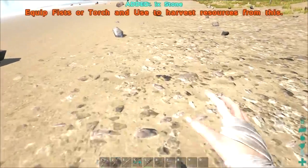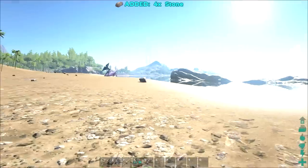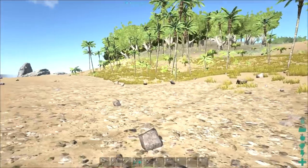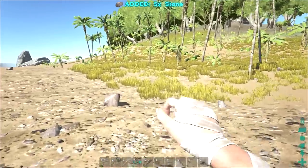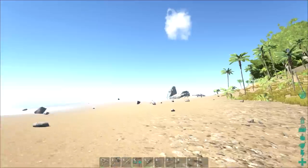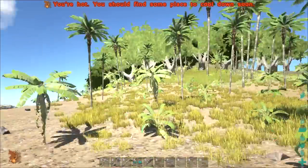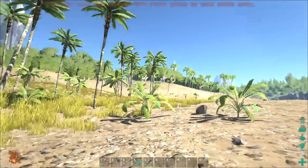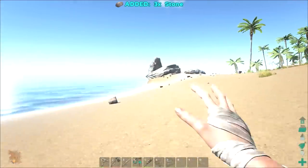I need to find something else to kill. I haven't been able to get a pteradon just yet — I've tried a couple different things but I think you're gonna need like a tranquilizer gun for them, because they go to the sky the second you shoot them and then they just get the hell out of Dodge. I might just call this island Dodge Island from now on.